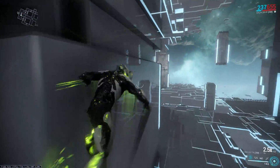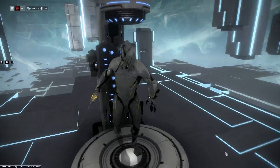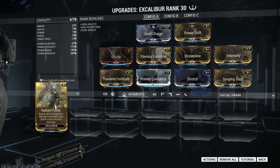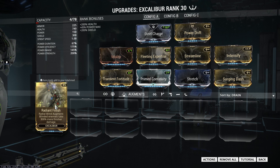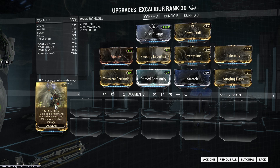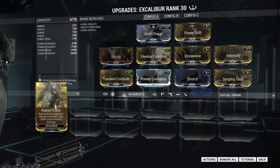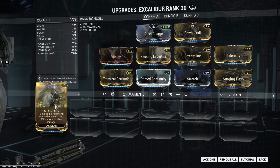There's no reason not to run this. I generally run this over Radiant Finish — I used to use Radiant Finish a lot in my Excalibur builds, but they changed it so that spin attacking with Exalted Blade costs energy, about half that of a normal Radiant Blind but with around a quarter of the range. It just kind of sucks, so I took it off and don't really want to spin attack with Exalted Blade anymore.